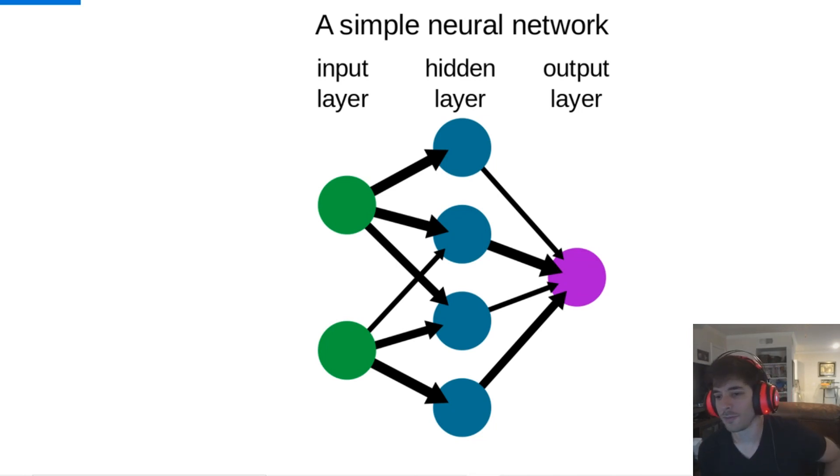Now that we have enough data, we can train our model. But first we need to learn about neural networks. This is basically what a neural network looks like. In our case, these would be pixels — there would be a whole bunch of them. A whole lot of hidden layers — about 50 of these going this way. And then the outputs would be the inputs or directions: up, down, left, jump, or even do nothing.